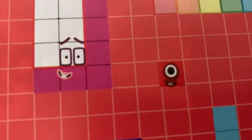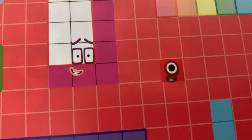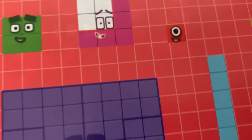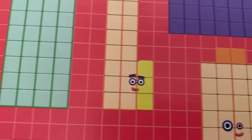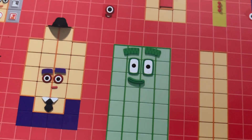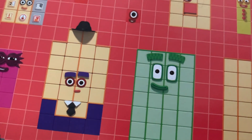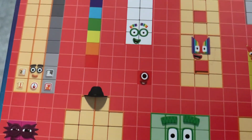Hello Number Blocks one! Now can you tell me Number Blocks 21? She's wearing a hat - let's check it out. Have you seen her? That's not her - this is Number Blocks 26. Let's keep going.